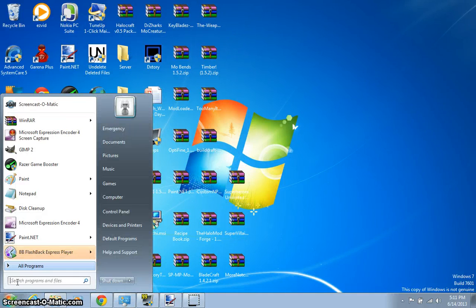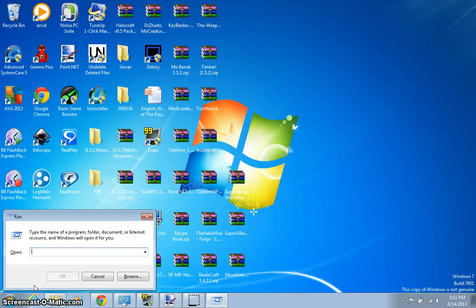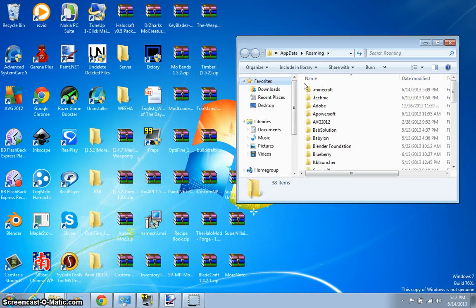Now what you want to do is - if you have Forge installed, go to your percent appdata percent. If you don't have the roaming folder, type in 'run', key Enter, and you should have CMD. Type in percent appdata percent, key Enter, and you should have .minecraft if you have Minecraft. Recommended if you guys haven't installed Forge, then force update and just install Forge. Check out my other video - my first mod showcase - and if you have Forge ready, then just enter .minecraft.